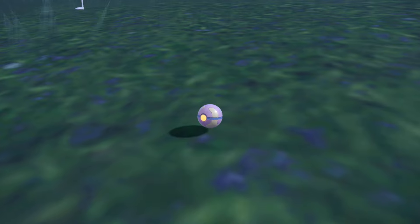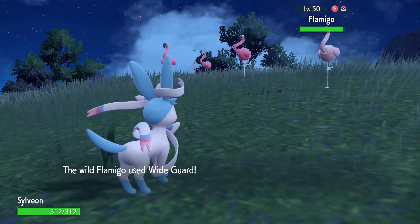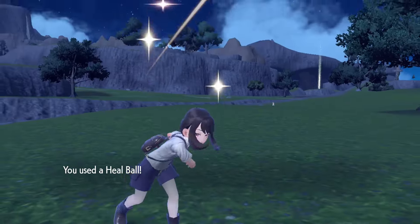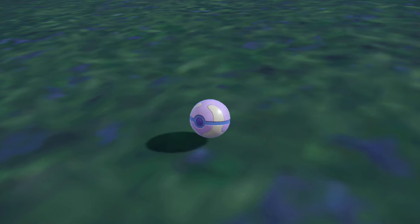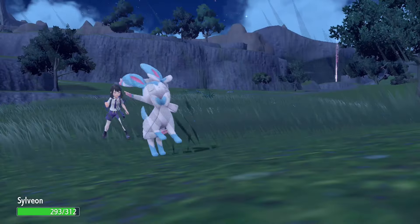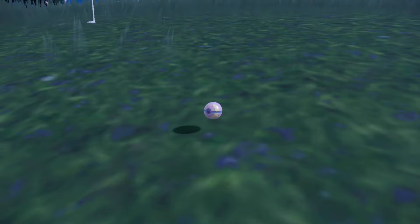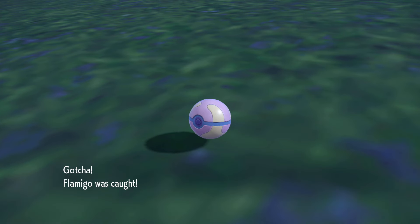Throwing another Poké Ball — this one is being really stubborn, doesn't want to stay in the ball. We got the three-shake fake there. Oh my gosh. Come on Flamigo, please just stay in the ball, don't make this harder than it needs to be. I always say this but I'm like the Pokémon's such a high level, I don't have a Pokémon to attack it with, I should get a false swiper. I did end up getting a false swiper in Sword but I have yet to get one in Pokémon Violet. One day I'll do it. But there we go — a critical capture, which means we secured the shiny pink bird!